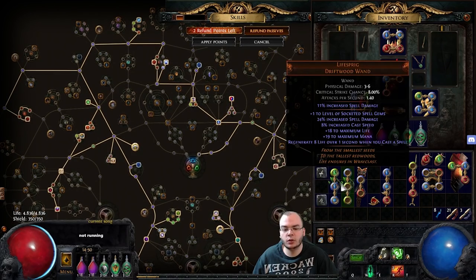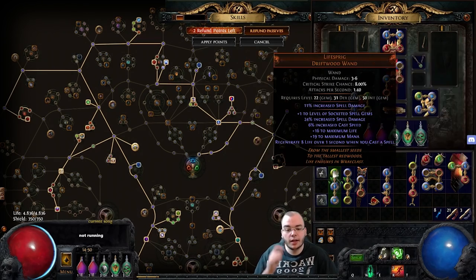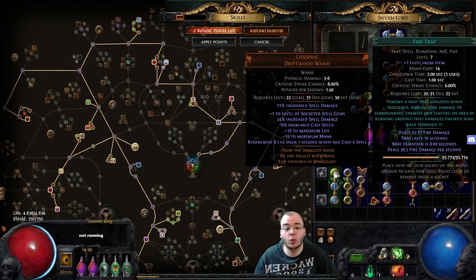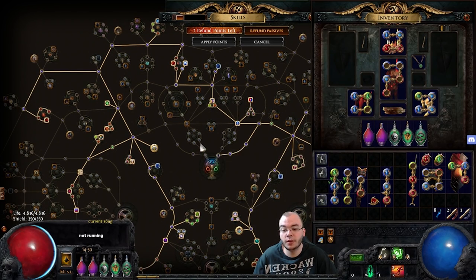First, what I started out with: I took a Life Sprig — you can also take two Life Sprigs if you want more damage — and I got a Spark and a Fire Trap in Act 1. In Act 2, I linked it with Controlled Destruction.